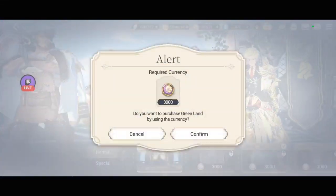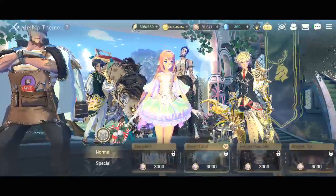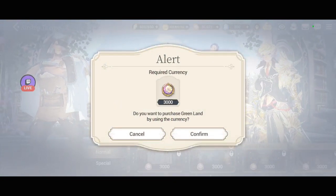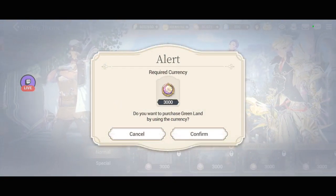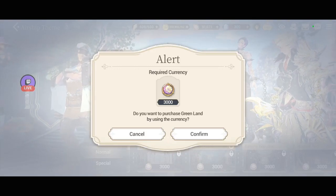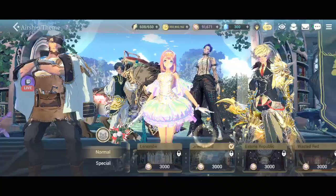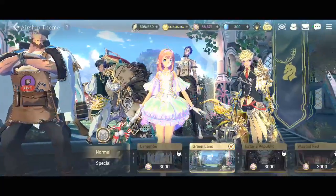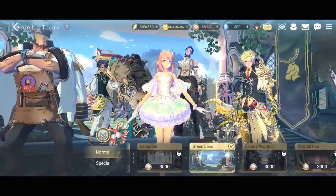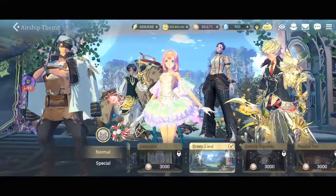Just an additional thing. Do you want to purchase Greenland by using the currency? It costs about 3,000 Cess, so if you have extra Cess — okay, purchase. Airship theme. So finally I'll be able to sleep well tonight, because I've been thinking about this for a few weeks already. I really wanted the song. Let's go check it out.